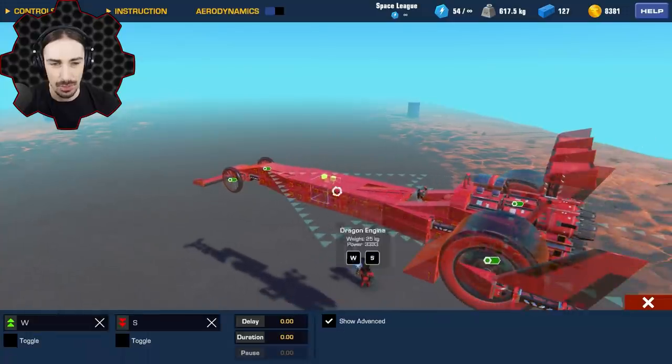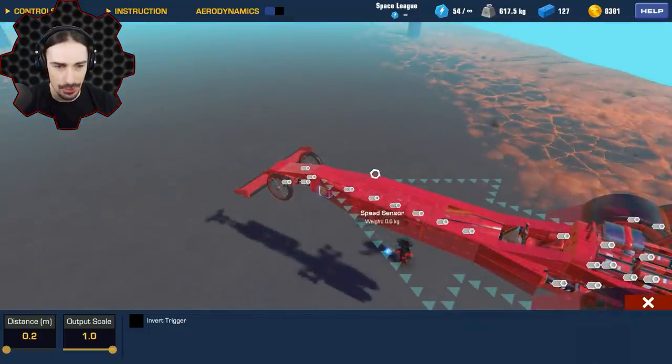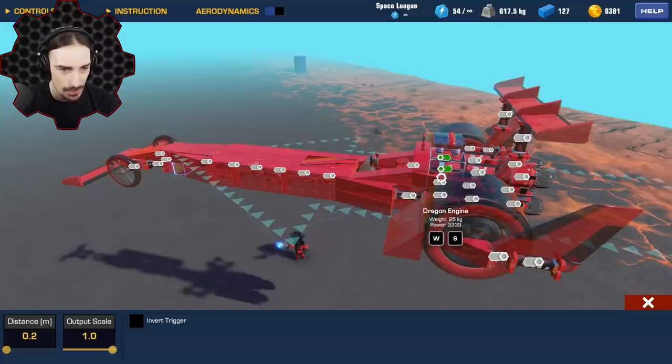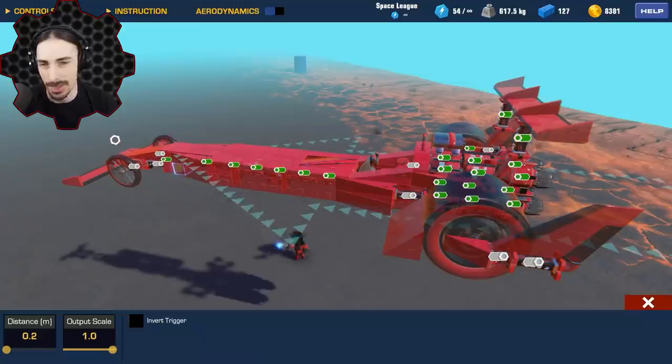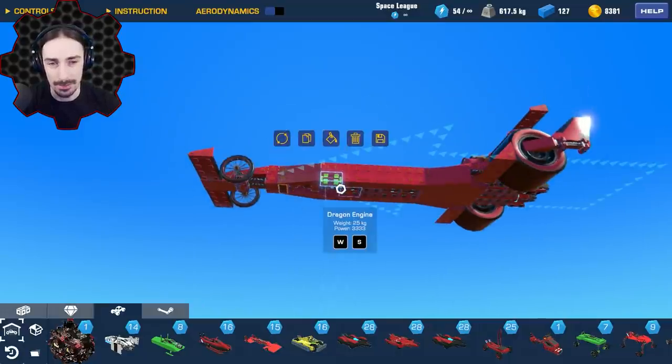Another cool thing: rather than clicking individually on everything — say you have a bunch of engines you want a logic gate to turn on and off — you can click on one and hold down your mouse click, then drag to sweep over everything and it automatically turns on anything it comes across. So you can see as I sweep over all this stuff it just automatically connects without needing to click each one individually. That's a much more quick and efficient way to deal with logic connections.